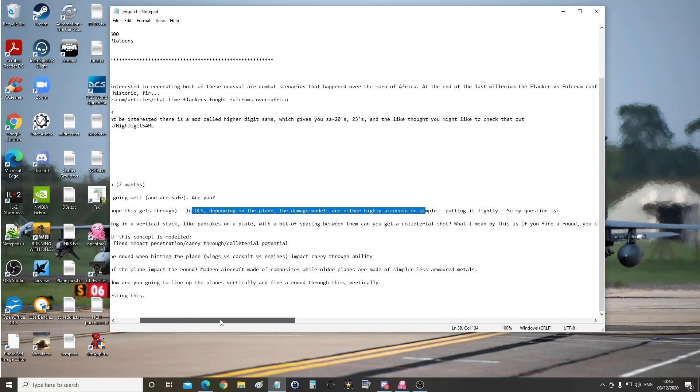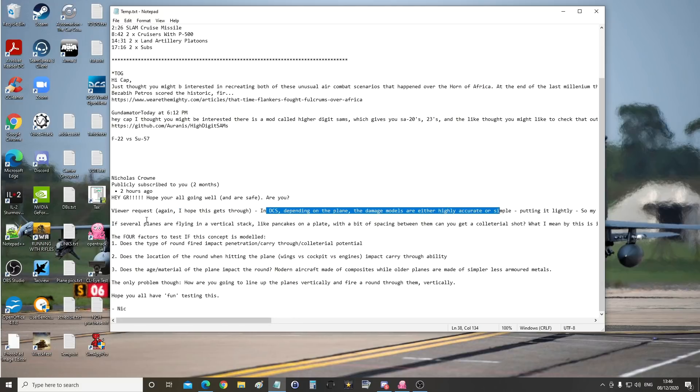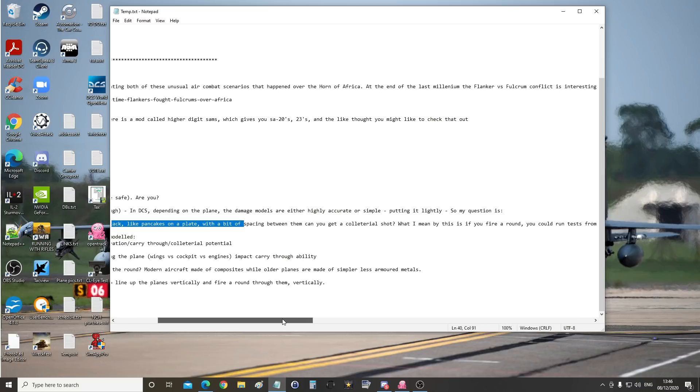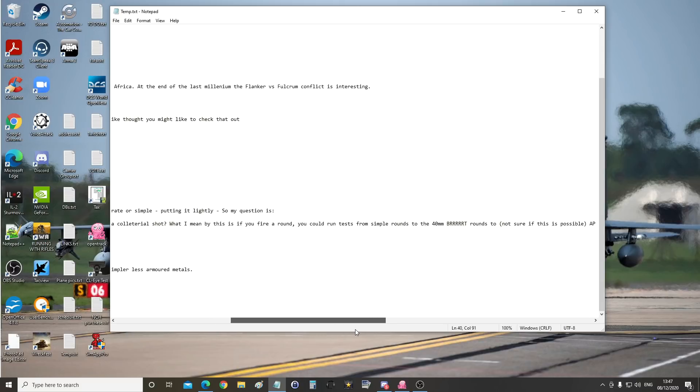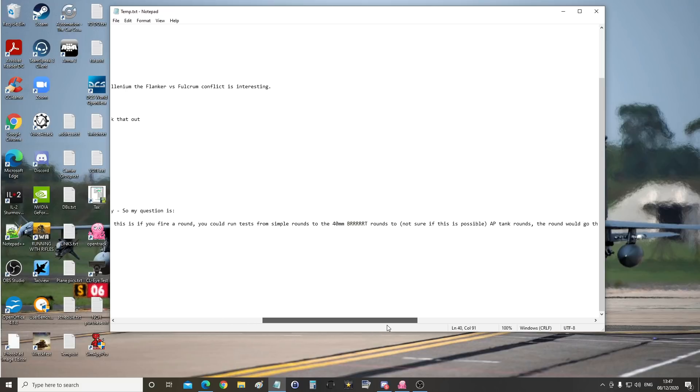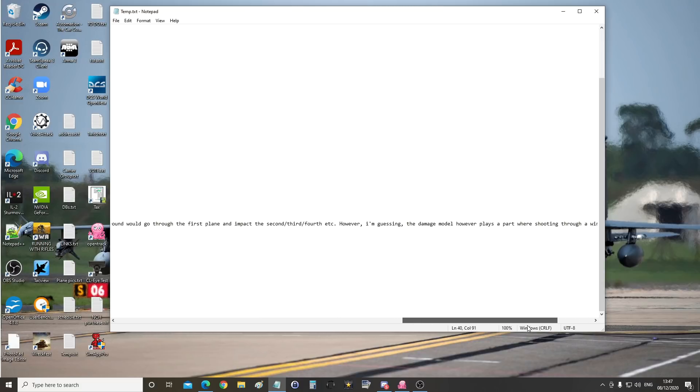Yeah, I would agree with that, putting it lightly. So my question is: if several planes are flying in a vertical stack like pancakes on top of each other, with a bit of spacing between them, can you get collateral shots? What I mean by this is if you fire a round, you could run tests from simple ground shots up to 40mm rounds. Armor-piercing tank rounds — the round would go through the first plane and impact the second, third, fourth, etc. However, I'm guessing the damage model plays a part where shooting through a wing is easier than the engine section.